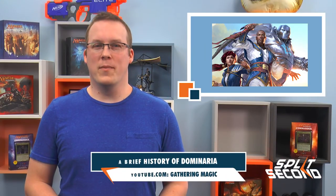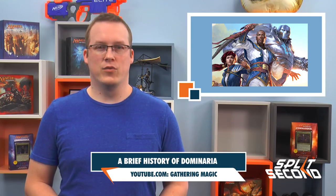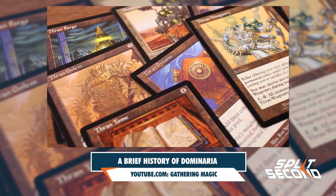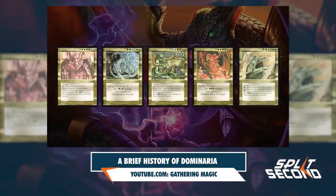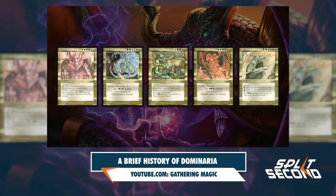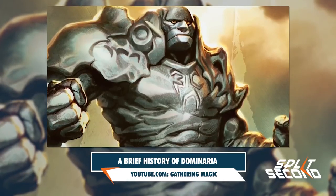Dominaria is coming out in a little over a month, returning us to the plane where Magic started. With over a decade of lore and stories, it might be difficult to sort through everything to find out what to expect from the upcoming set. In a new video on the Gathering Magic YouTube channel, Rhystic Studies, with help from Jay and Ellie, goes over all the major story points from the Elder Dragon War through the Mending to help you get caught up.